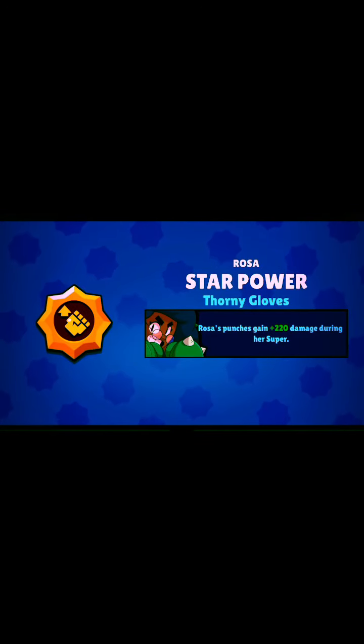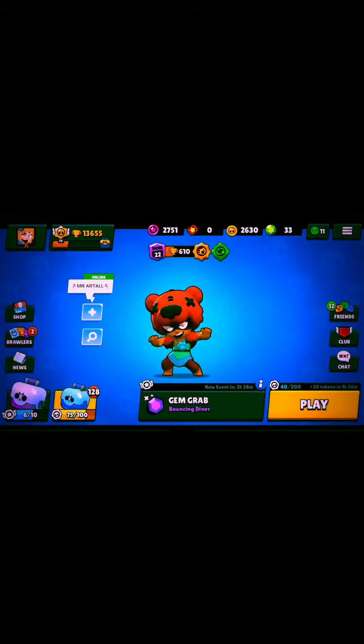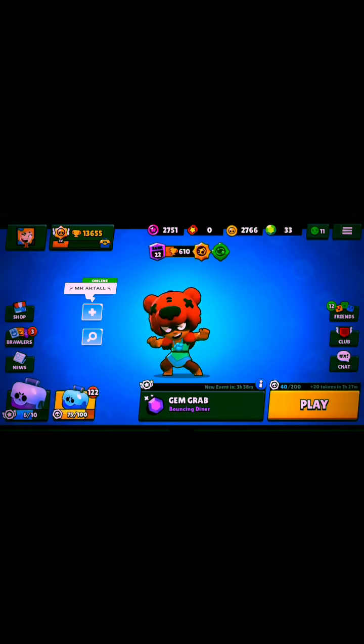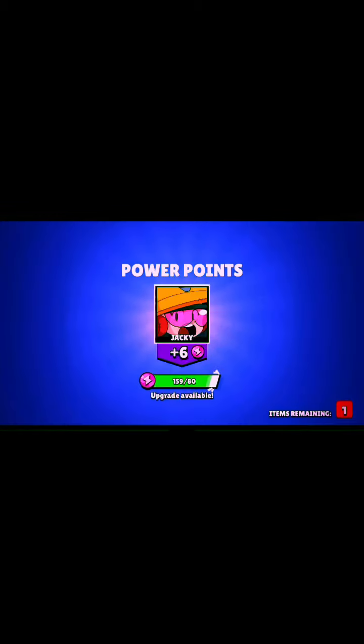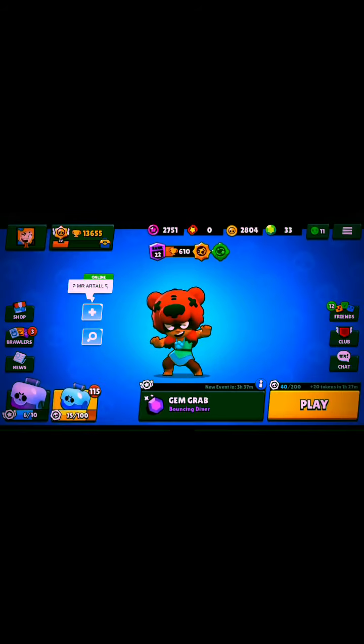Got a star power for Rosa. With this star power, Rosa's punches deal 220 bonus damage during her super. Token doubler, token doubler, another token doubler. 129 boxes left — Supercell, please give me Sprout! Got a gadget for Poco — with this gadget, Poco can heal himself and all teammates around him for 500 HP over 5 seconds. Pretty neat.